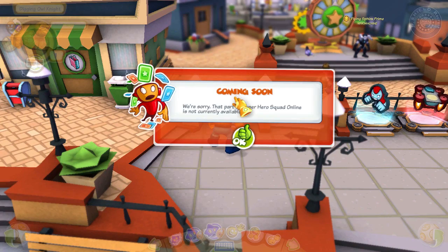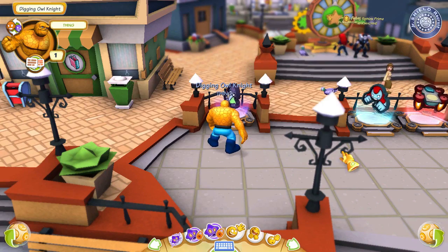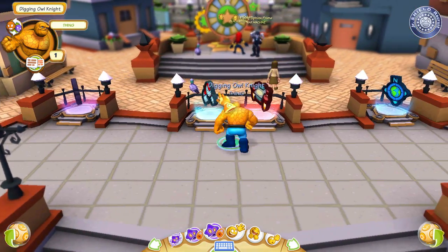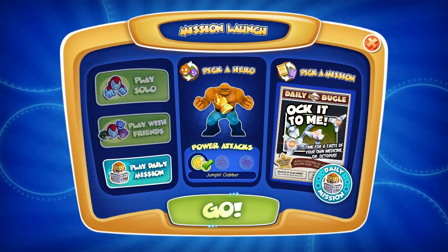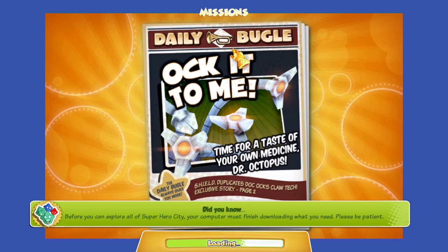You have the depth of field view, which is kind of neat — I've never really been a big fan of it, but I know a lot of people do like it. We're sorry, but this part of Superhero Squad Online is currently not available. We get the jump clobber. Let's go ahead and play solo and launch the mission and see what happens.